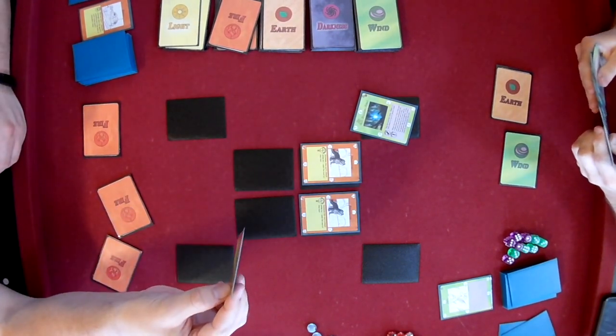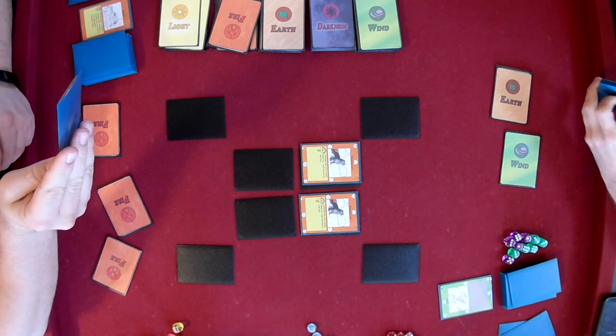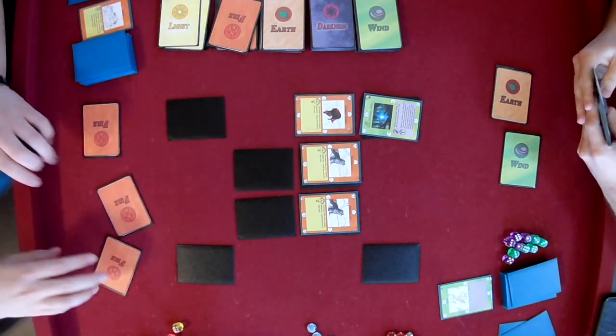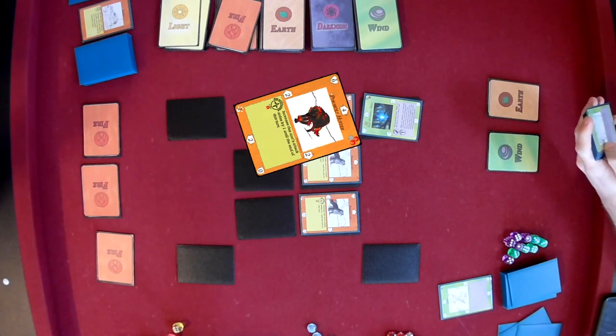Zack doesn't seem too concerned though. Looks like he's looking to summon yet another unit up there. Very heavy in the fire here. Another wolf — a hunter — Firewolf Hunter. Basically just a scaled-up version of the Pup.